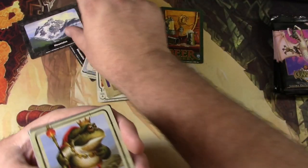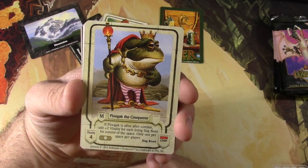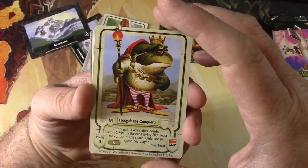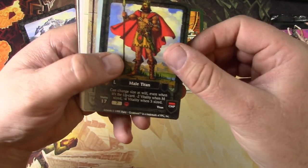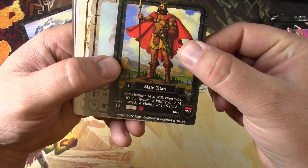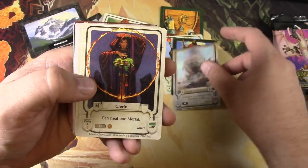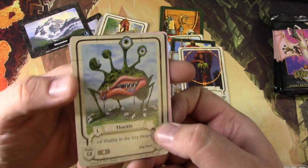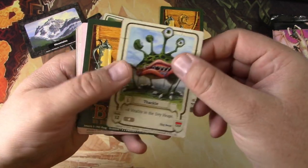Another mountain. Look at this guy — Plugak the Conqueror. He's awesome. Artist is Parkinson Monson. A Male Titan — he's got lips, I don't know what that means. Air Elemental. A Cleric. A Thackle — that thing's awesome.